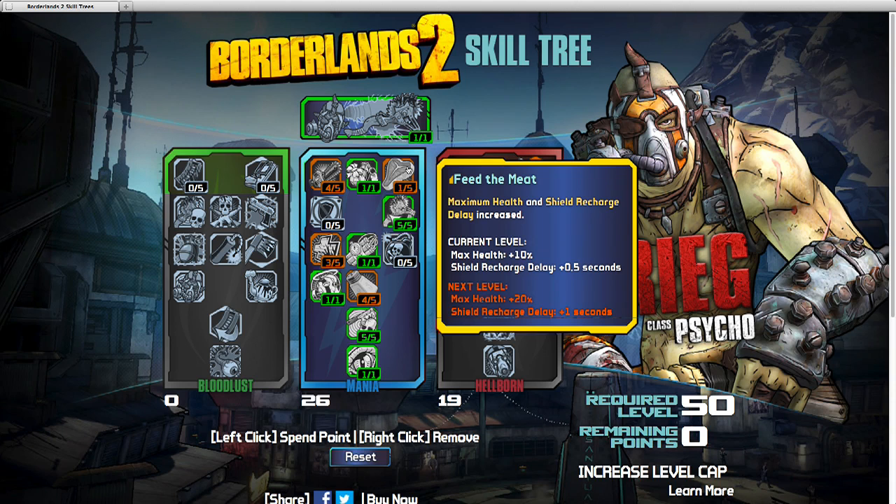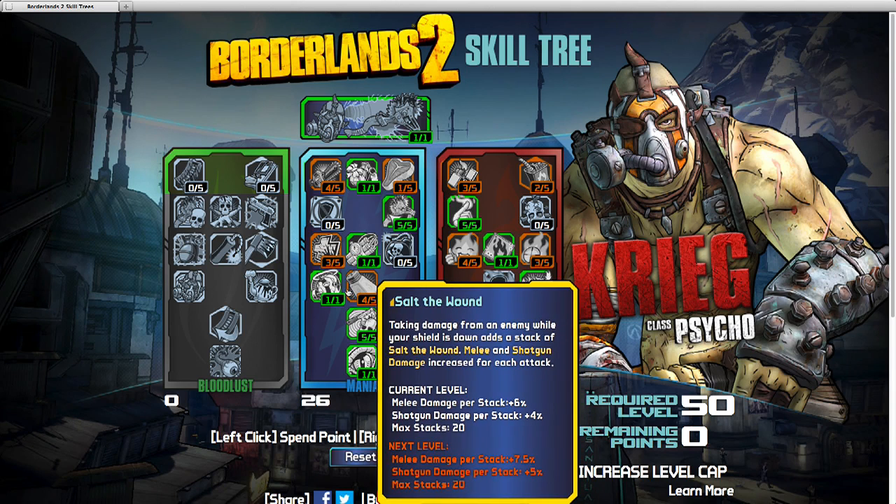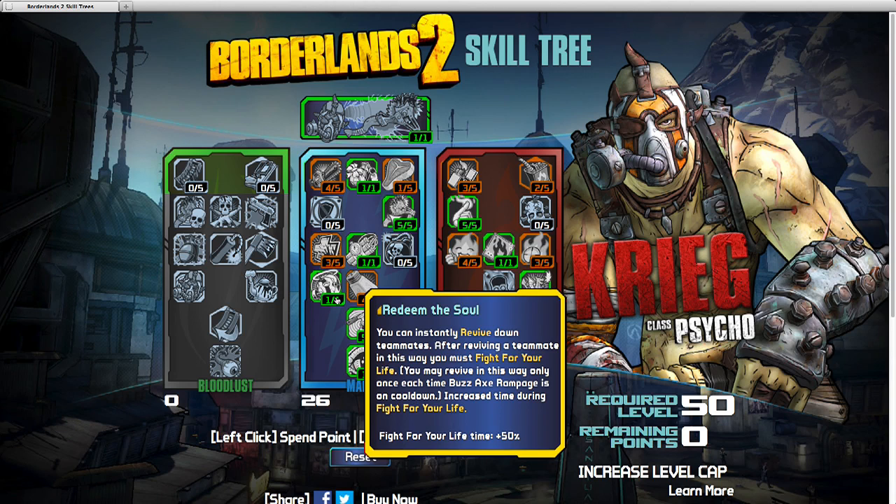Feed the Meat — I come back to this; I had an extra point left over. Salt the Wound: I kind of like that skill. I love playing with stacks, mostly because I really like the Mecromancer. Melee and shotgun damage are increased with each attack, so that sounds fun. Not my favorite skill, but it gets you to the next one. Redeem the Soul — I definitely need that. You can instantly revive a downed teammate; it's invaluable. However, this one kills you and puts you in Fight for Your Life — but if you have the Light the Fuse skill, you get to take advantage of that perk too, plus increased time during Fight for Your Life.